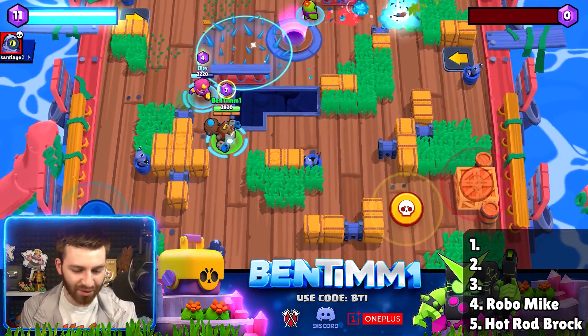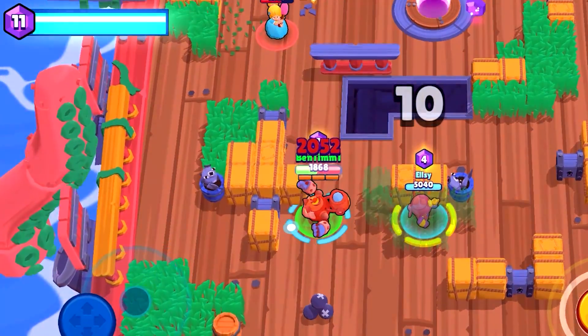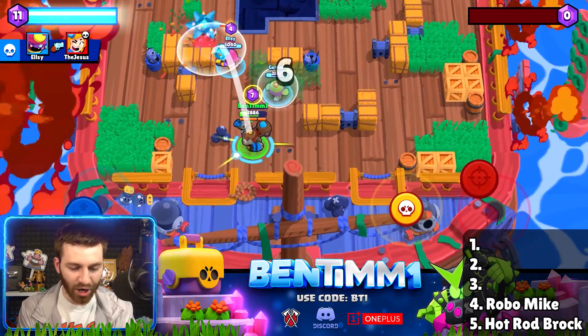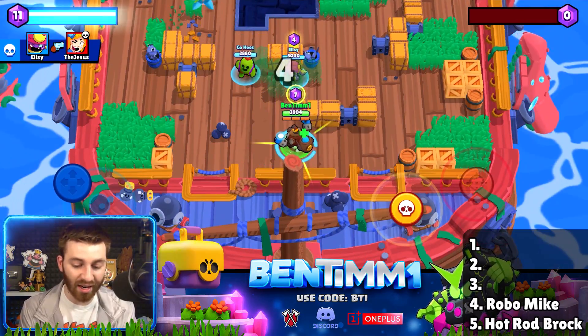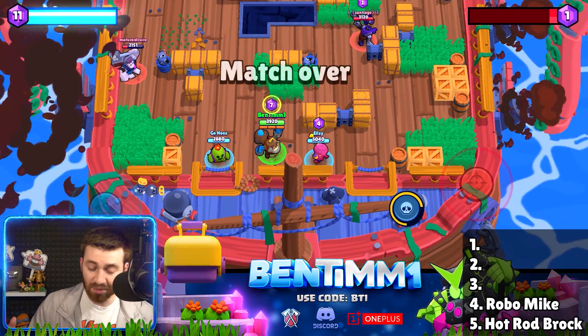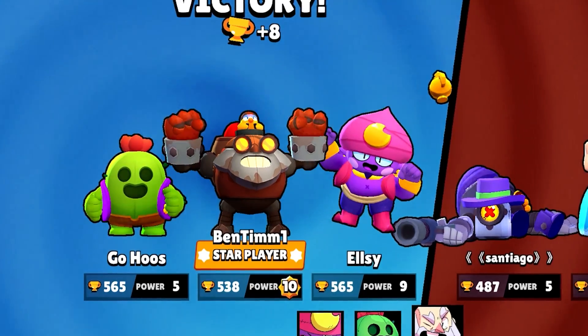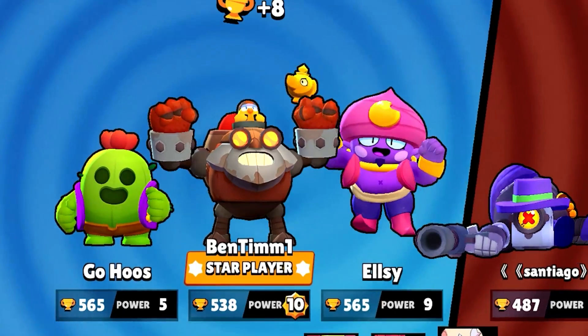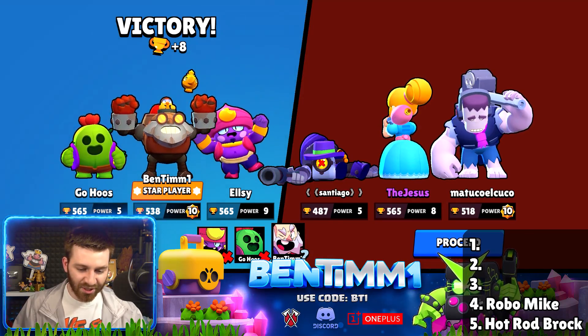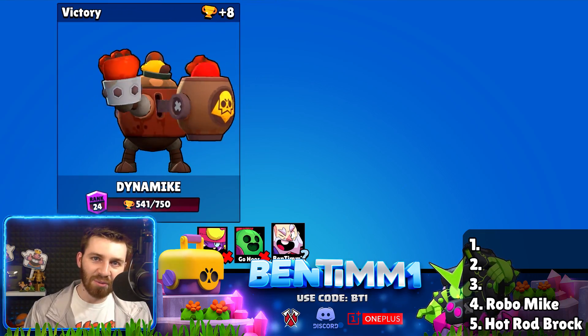They're so scared of this skin they're opening up the entire map to counter me — trying to render me useless. Going in, getting that body! Spin to win and not die, that's our goal. Launch the super, body Frank — almost dead but I can't reach the jump pad. Frank literally just gave us gems! He's scared of the Robo Mike. It's so mesmerizing just watching the dance.